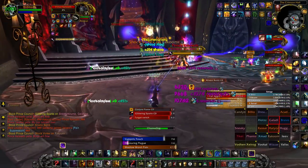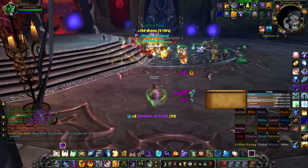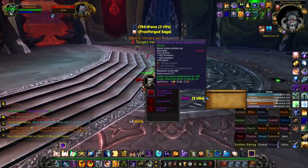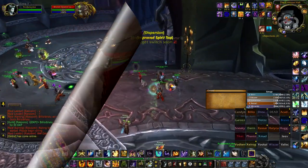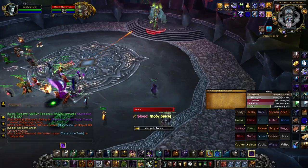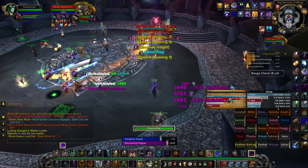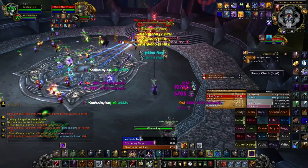Priests can also dispel magic, diseases, and ward against fear. There are a lot of unique situations where a shadow priest can thrive in 3.3.5 — think of Ruby Sanctum 25 Heroic threat manipulation, or soaking spirits in the Lich King encounter. If you find yourself without a Retribution Paladin, you can start casting Mind Blast while Vampiric Touch is up to grant the Replenishment buff to up to 10 people in the raid.